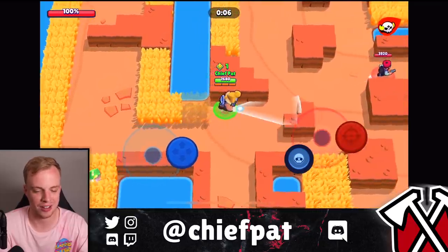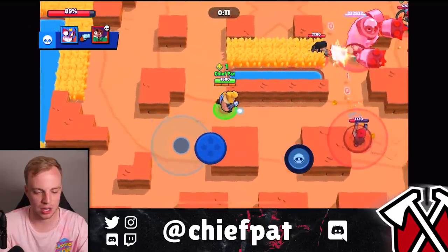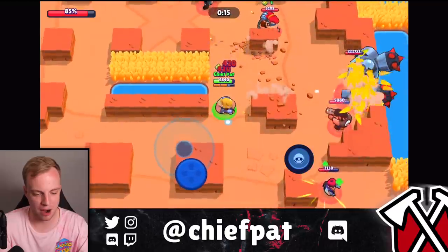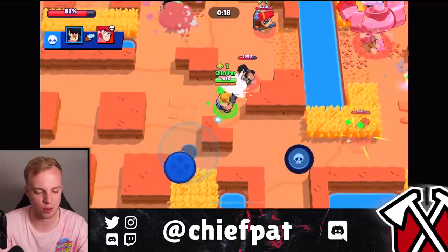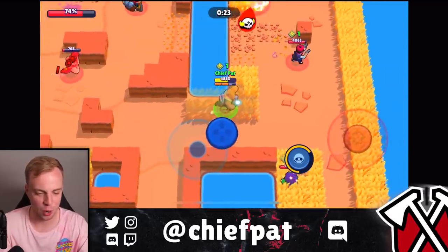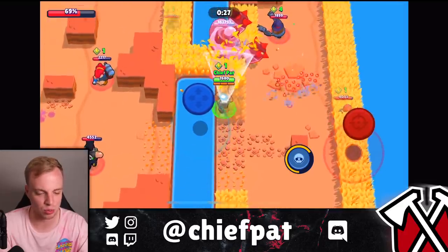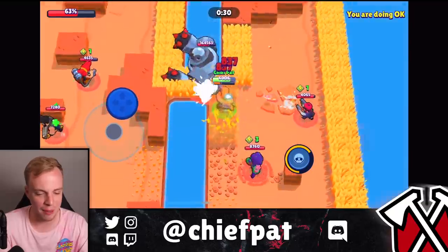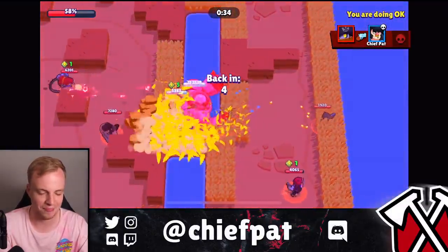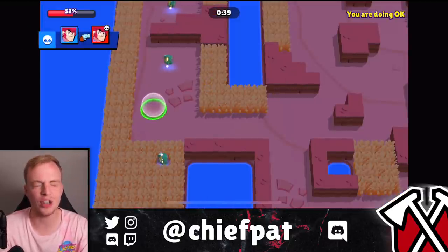I missed that first power cube — that's going to cost me. Every little second can cost you, but let's run back on forward to this robot. Already looks like Bull is getting something done, so we missed out on the first hits just by going for the power cube, which is very unfortunate. As soon as we make our way over, of course the robot is on the other side of the map.